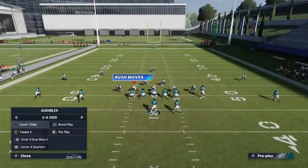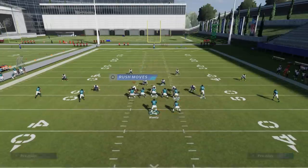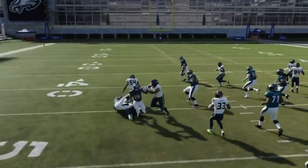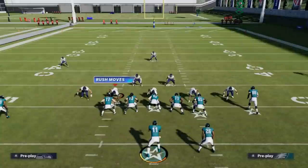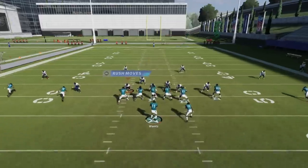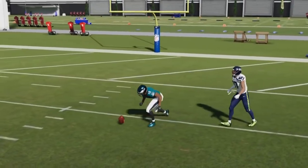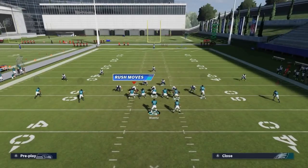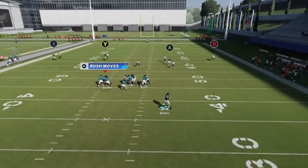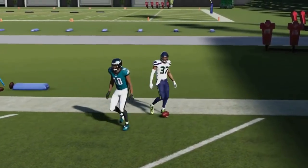Next up we've got the PA deep outs. This is a good cover four quarters play — put the A route on a comeback, block the running back, and the Y route is going to be a super easy one-play touchdown. Just float it up and treat it like a man coverage. Against cover four quarters, come for palms, anything like that — just roll out, bomb it up, and it's an easy score.